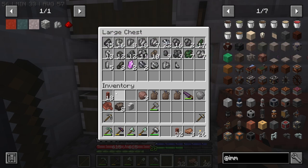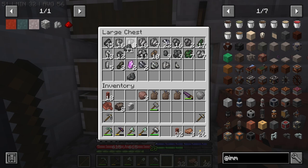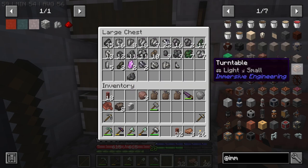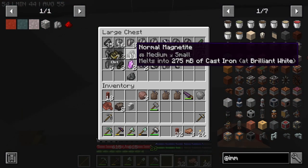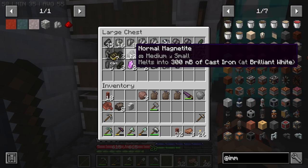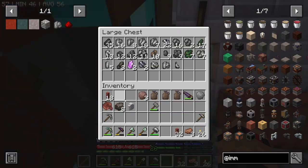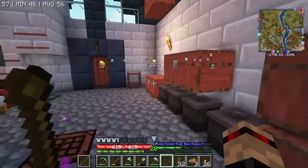And then if we were to put in the normal stuff, that is 25 which is 600. So you don't lose anything if you use the normal magnetite. The only thing you kind of lose out on is the fact that you have to use loads of charcoal. But we've got a decent way of making charcoal now, so never mind.